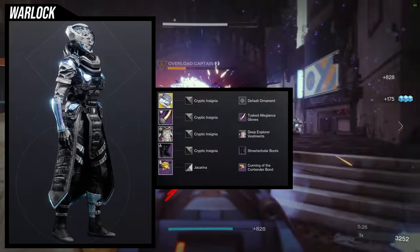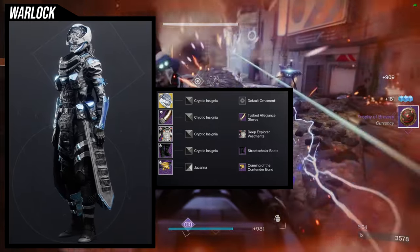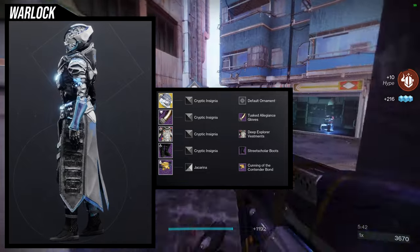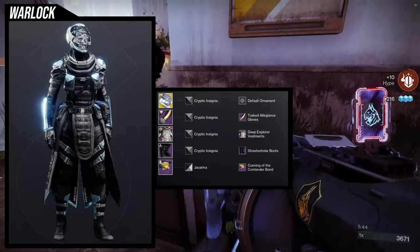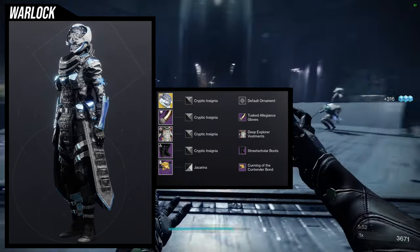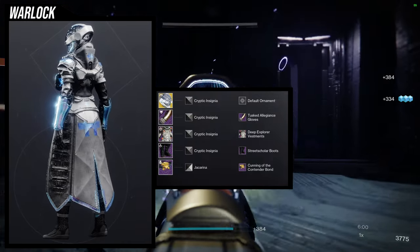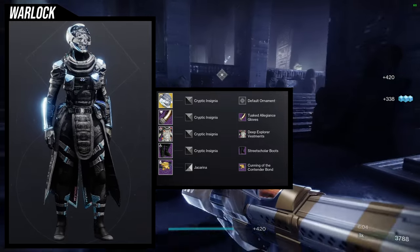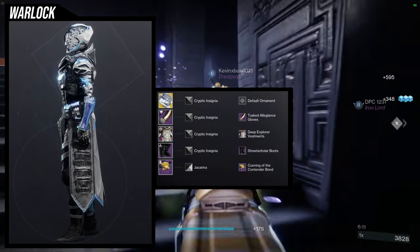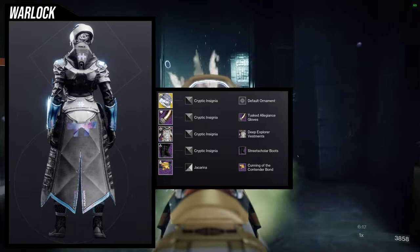Speaking of Deep Explorer chest piece, we're gonna be utilizing that one. This is interesting because I'm using almost every piece I used when the Deep Explorer set came out, except I'm using a different exotic and different boots — actually I think everything's different aside from the arms. For the exotic we're going with Eye of Another World — one of my favorite helmets because it looks really cool without the ornament, though it does have a really great ornament. For the arms, Dusted Legion Gloves, which I think looks really cool with this set. For the boots, Street Scholar Boots, and then for the bond, Cunning of the Contender Bond. For shadering I went with Cryptic Insignia for everything, but Jacarina for the bond, because I like the fact that Jacarina not only turned the band black but also has a blue glow, which is kind of the whole shtick of this set.